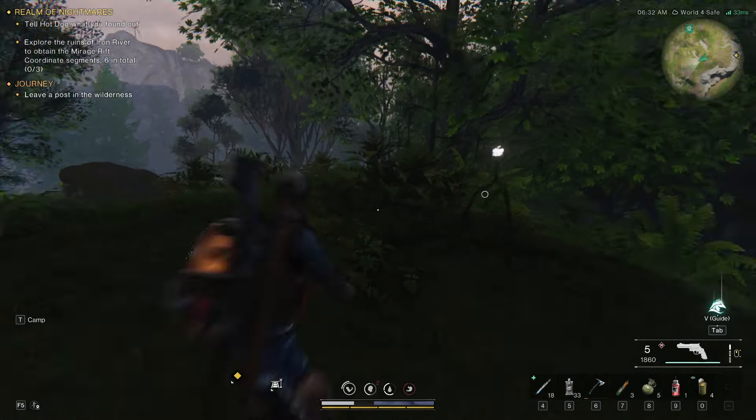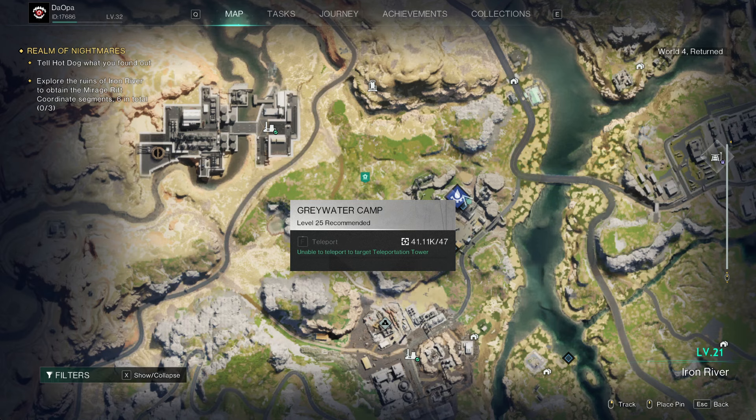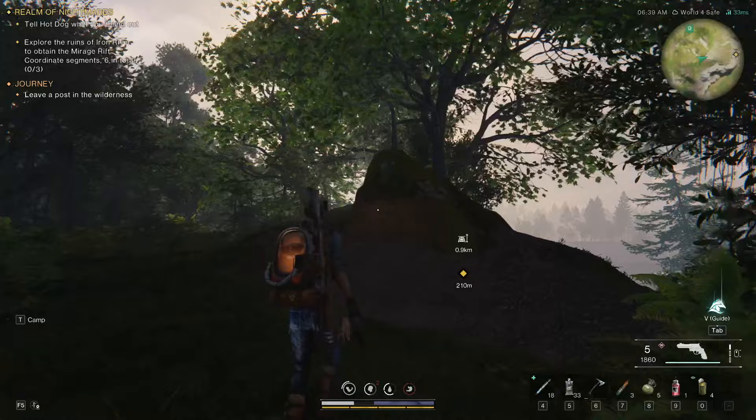Alright, so here's the next exploration thing to find. Here's another one of these cameras. Here's the location — it's a little bit near the Greywater camp to the west. Here's pretty much the surroundings, so you just look for this thing and walk a little bit this way over here.